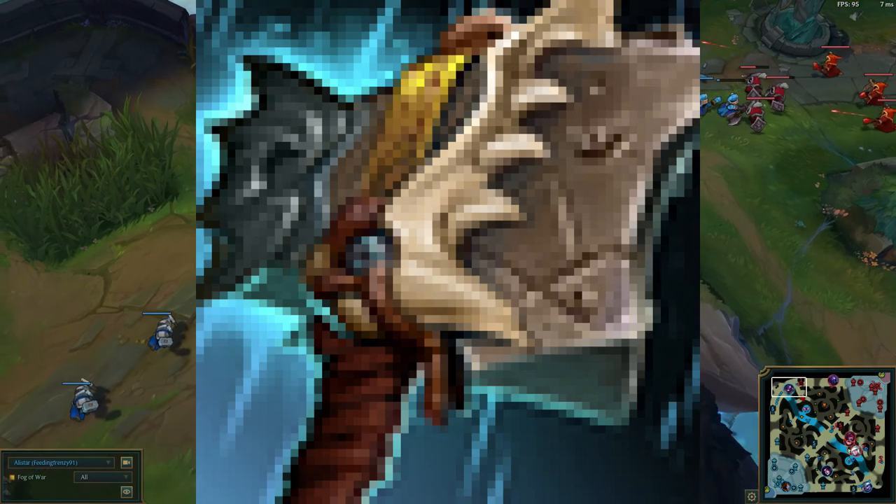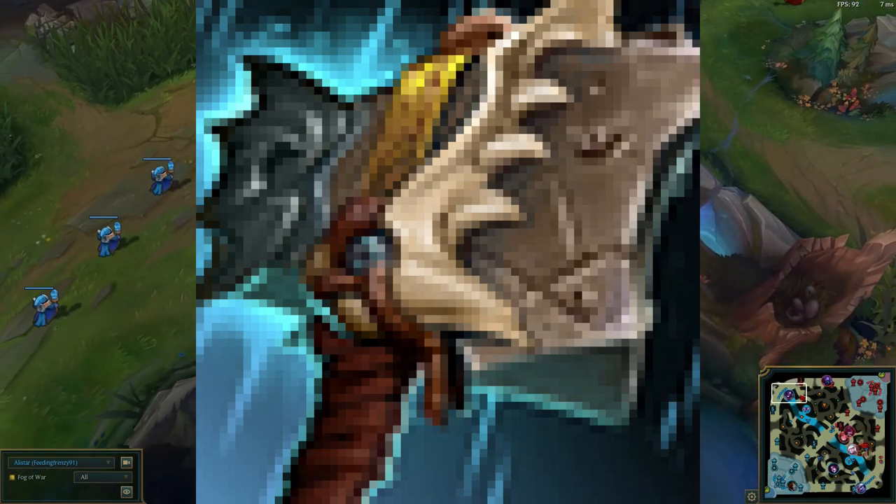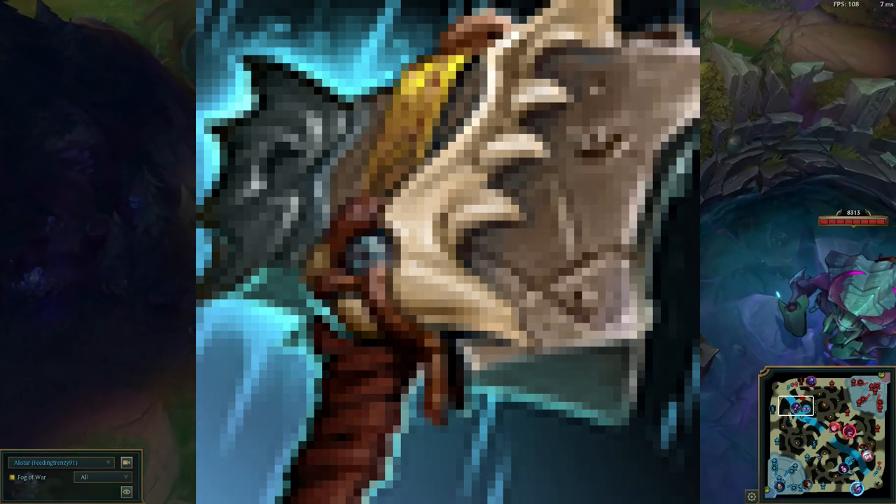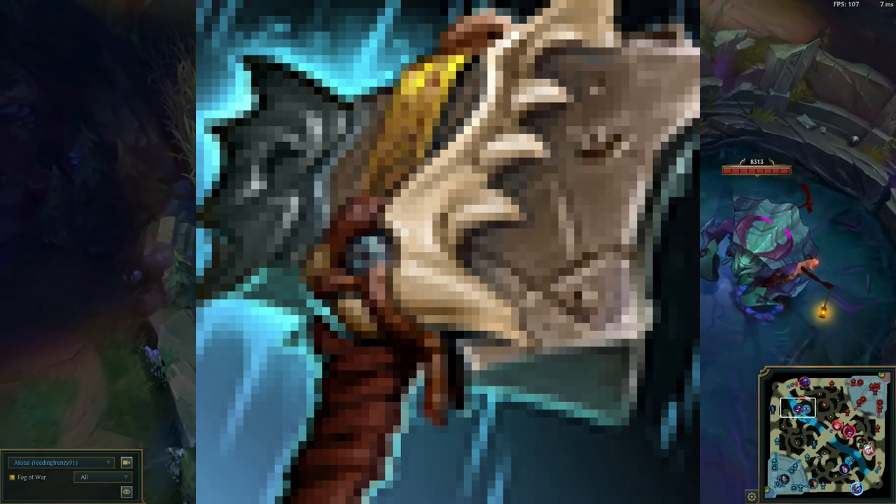Hullbreaker is kind of needed because he's kind of slow with objectives otherwise. With Hullbreaker, he can push towers and even split push pretty well, but without it he's pretty slow with objectives.